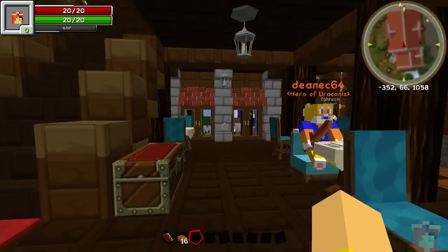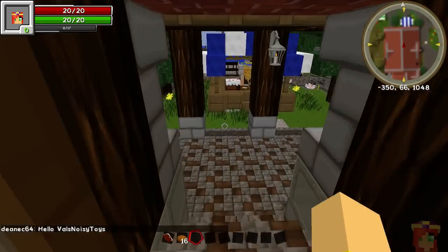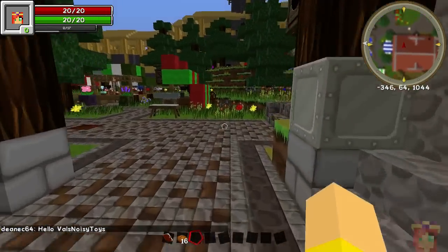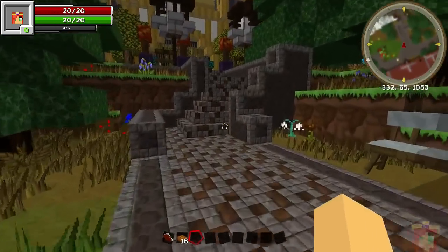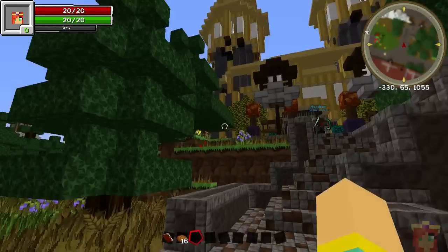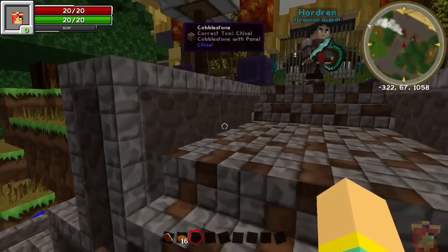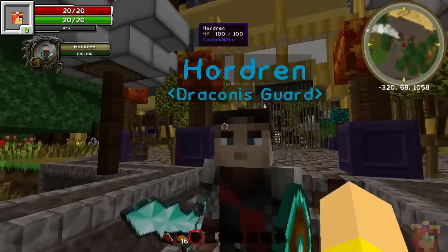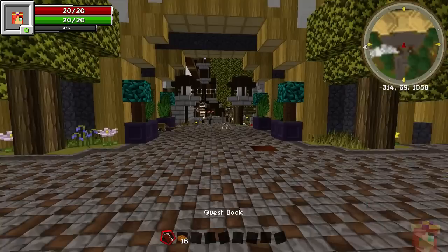I would recommend that if you build a base, you build it at least a thousand blocks away from the city. That way, on future map updates, if the king has had some new work done on the city, it won't stomp all over your base. That shouldn't happen if you go at least a thousand blocks away.